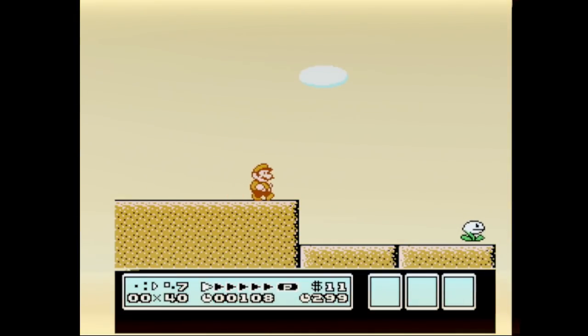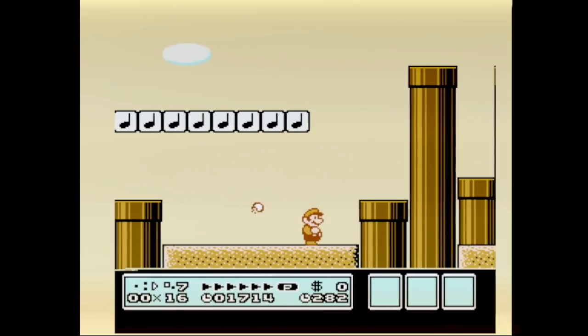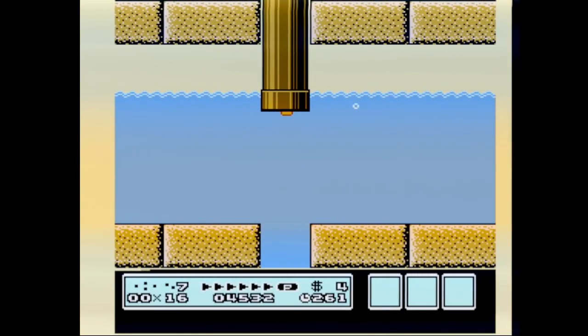But let's talk about 7-2. 7-2 seems to be a level that everyone remembers, most notably the music pit. If you fall in you'll have to hit some music notes if you want to get across. Going down the right side will lead to a power-up and the left side will help you get back up.